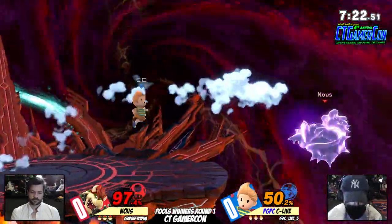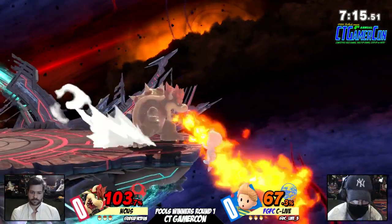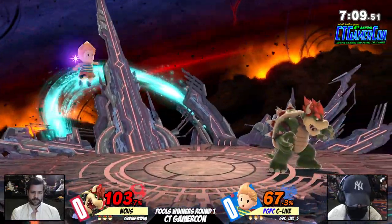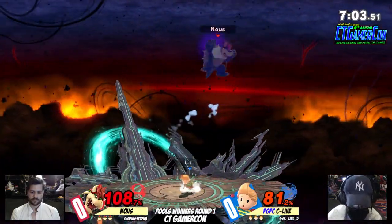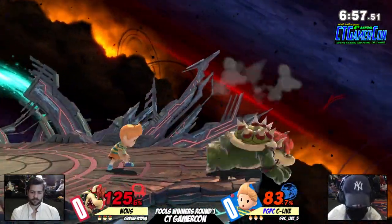Very there, looking for a nair. In this matchup, I think the mobility and the reach of Lucas is just going to help. Even using the Zair, just kind of staying out of the right range of Bowser — doing a really good job so far. Good defense, too. Seelive's been really avoiding the big hits from the Bowser. Seelive had a pretty good lead so far.